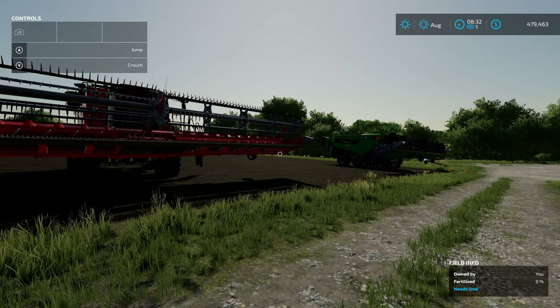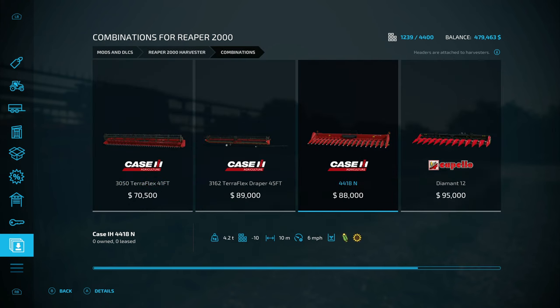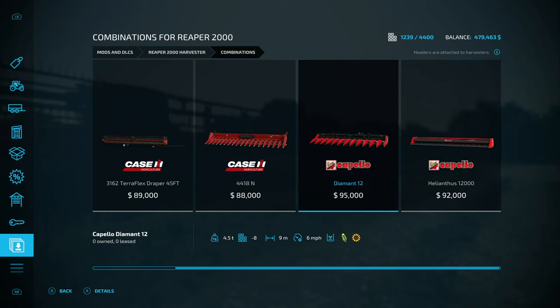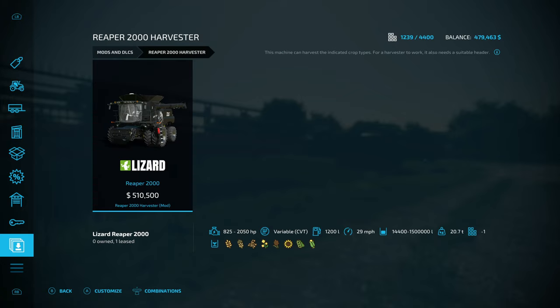Here are both harvesters and I highly suggest using both of them together. If you use the Reaper you'll need the Colossus pack for headers, because the Reaper doesn't come with its own headers. Without the right headers, they only do regular speed — for fast harvesting you need the special headers. The Reaper 2000 is the brand new one and costs 510,500 dollars so it's not cheap at all. If you don't want to use it as a cheat you can get a header that only does 6 miles an hour to limit the speed.